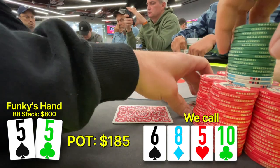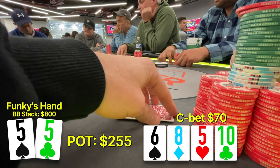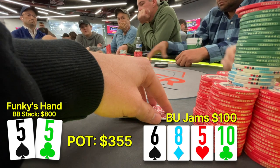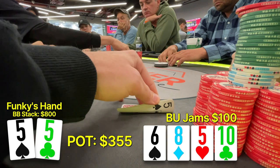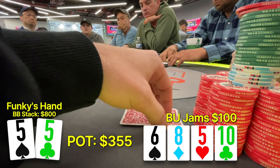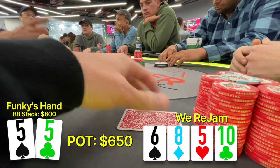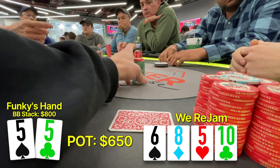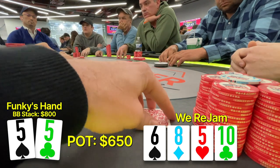The turn is the 10 of clubs. We're going to check again to the aggressor. Our aggressor still continues for $70 and then the button player decides to shove for just a little bit more money. And this is where I make a big mistake — I decide to open up the action again and raise him all-in. We're losing all value versus all the hands that we're beating here like jacks, queens, kings, aces. And if he's bluffing here thinking that we're chasing a draw, we don't give him any rope to do so. So when we put in the raise, he obviously folds. He'd only be calling here with pocket 10s that beat us or sometimes pocket 8s.